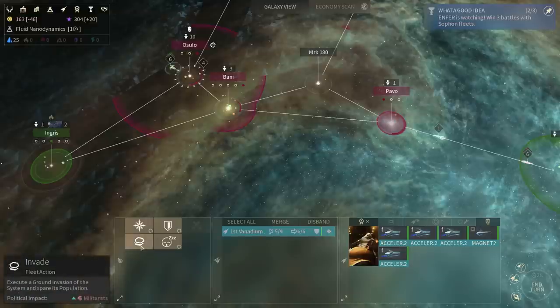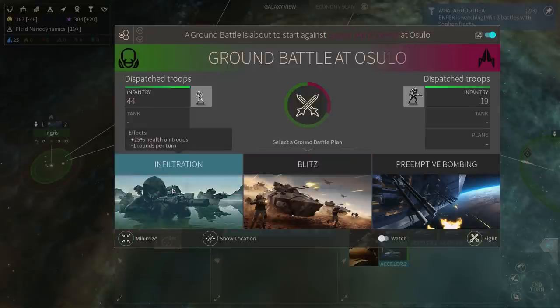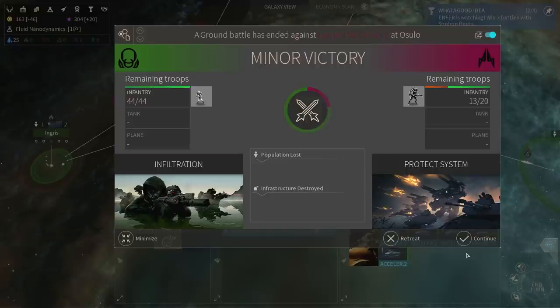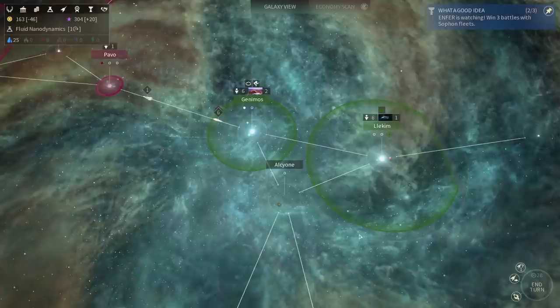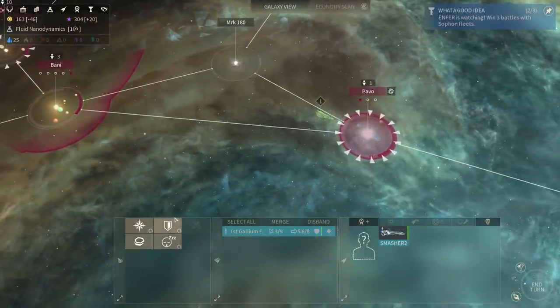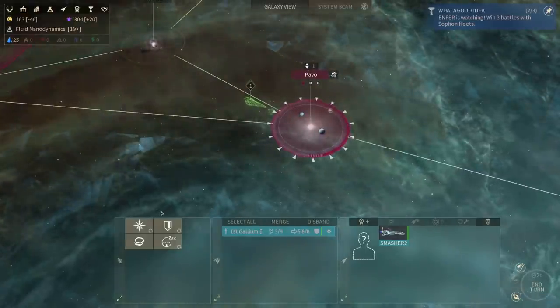It looks like I can also cheese the system by attacking again in the same turn. I won't do it again — it's a bug, I'm not supposed to be able to attack twice in the same turn. I was just curious if I can. Looks like I can. It's alpha, so I might as well try to finish this particular playthrough as quick as possible and then move on to the official release ones.